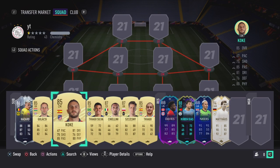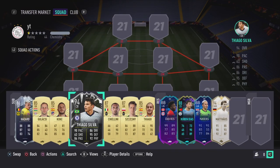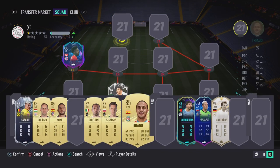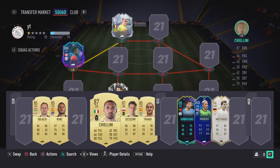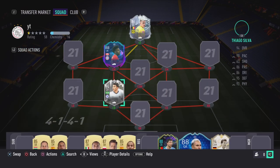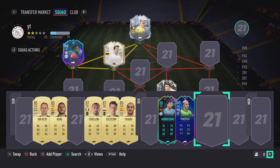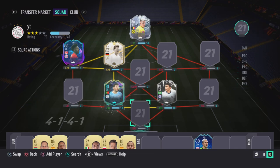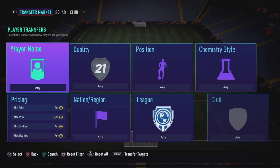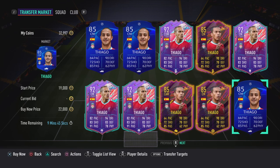All right lads, this is all the players that we have. We're gonna be taking Tiago Silva out for the other Tiago Silva — just a better version. We're gonna have to get a bit of chemistry in this. We have three midfielders here. We're gonna have to go to a better formation for chem — this formation looks pretty good. We swap them around with Matthias at center mid, and we have Ruben Diaz for these two links. We need a goalkeeper so we'll use Navas. Let me just check if Tiago is in our price range — we only have 30k, so he's out of our price range.